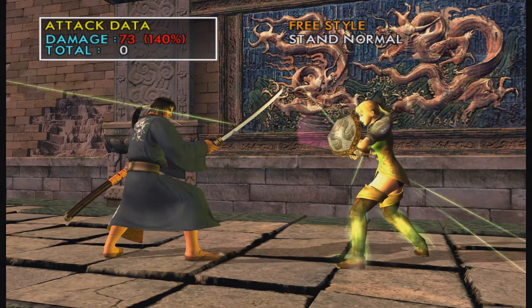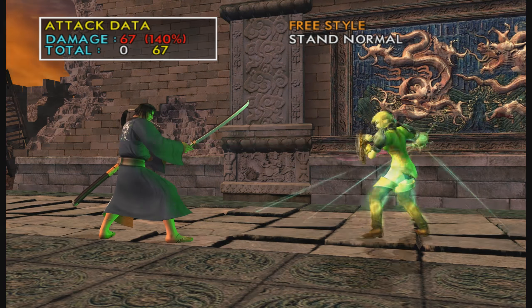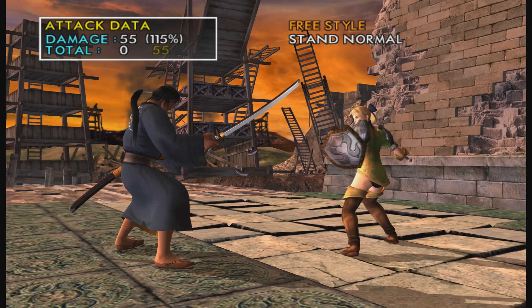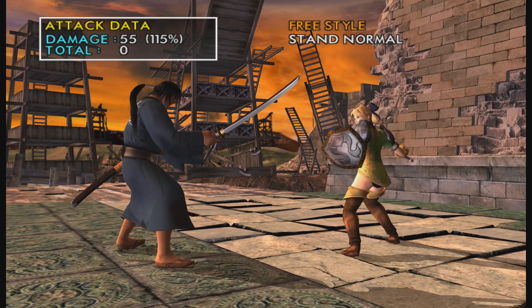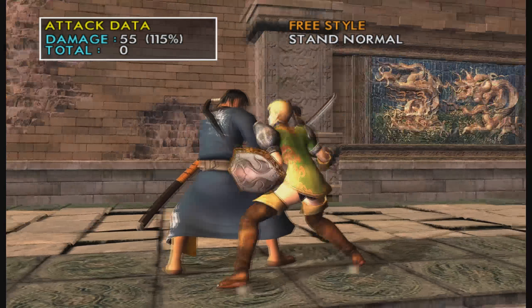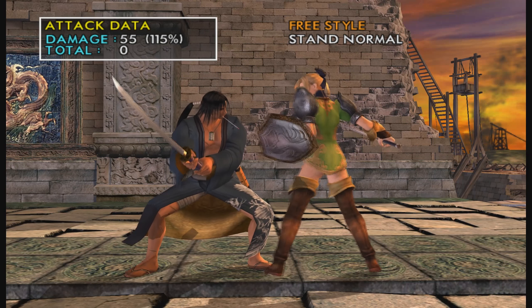236B is a really good move. It's a soul charge level 1 guard break. It's 14 frames, so it's really good for punishing stuff. But it's unsafe on block. You end a lot of combos with it, and it also rings out really well.